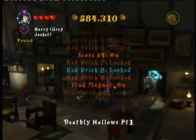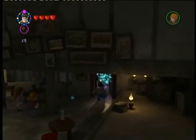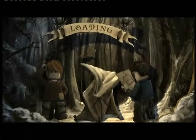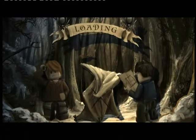Off screen, without recording it, I actually bought the red bricks — the abilities, that is to say. Score times 4 and the stud magnet, which draws studs around — magnetises studs towards you when they're slightly further away. Handy little ability to have.